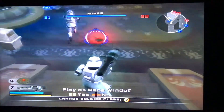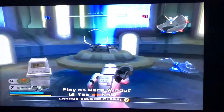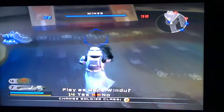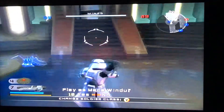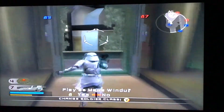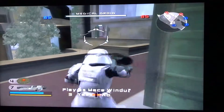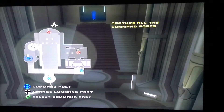Here's a little trick I like to do — a fun thing. When this base is still red and enemies can spawn, I place mines like that with team damage off, so spawning enemies will just die right away. By the way, it says I can play as Mace Windu — I'm gonna hit yes.